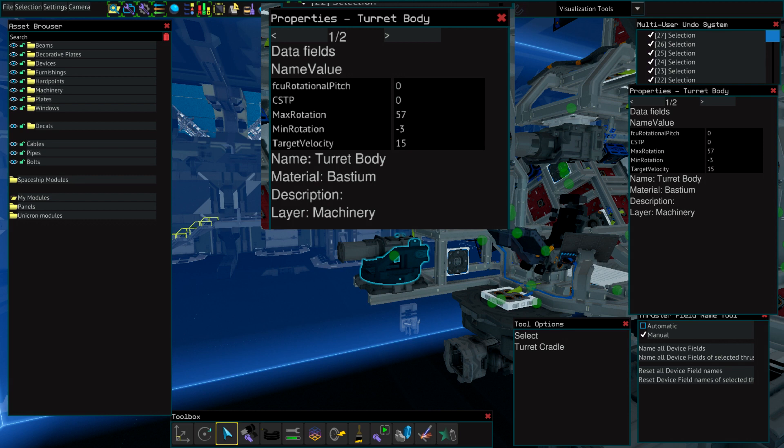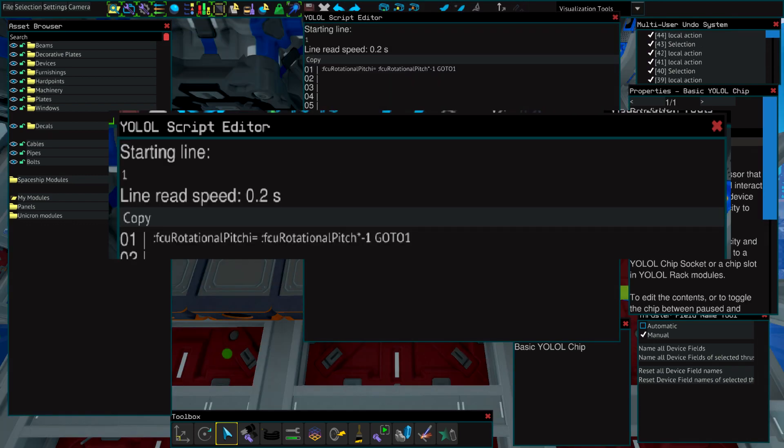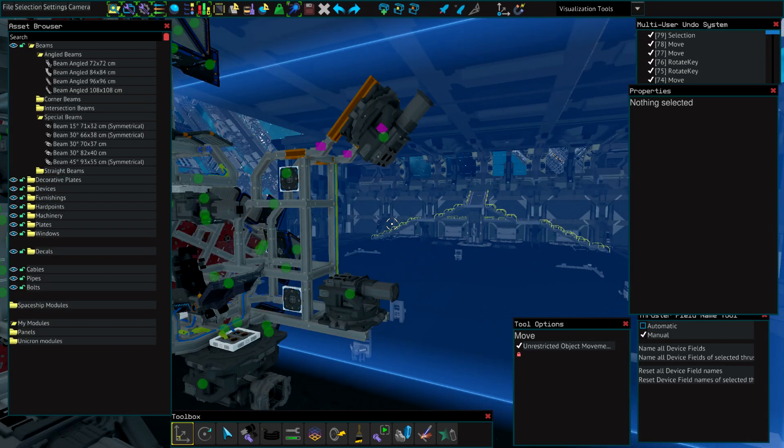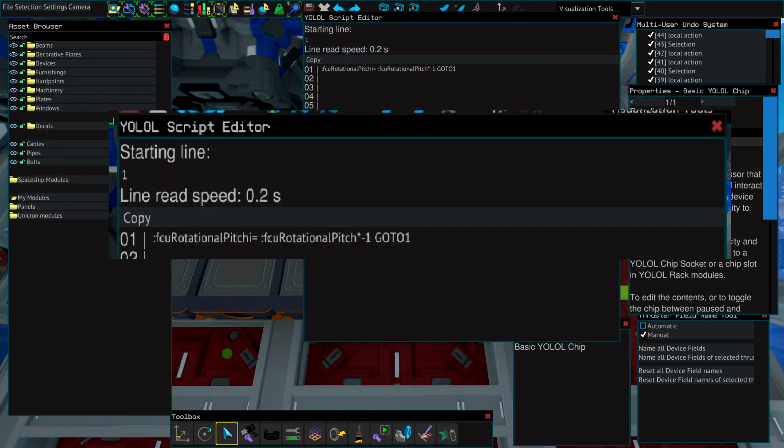If you configure the turret values well enough, you will not even require a single line of YOLO code. The only reason I ended up using it was due to an issue I was having with the turrets tilting while inverted from each other, due to a lack of angled mounting. So I took the lazy option and inverted a single input value to change the pitch for the top turrets.